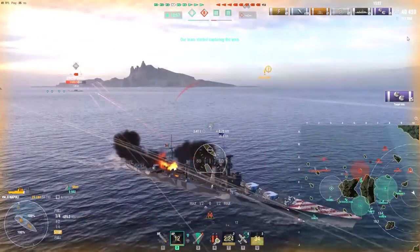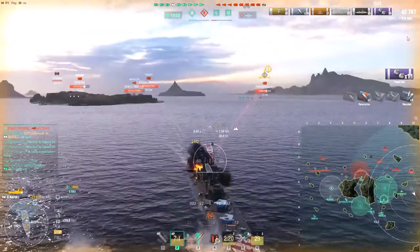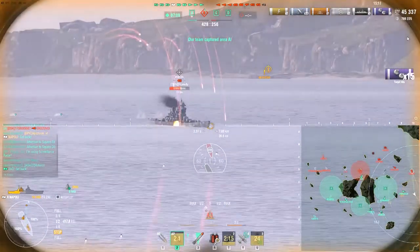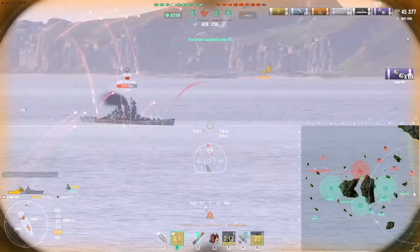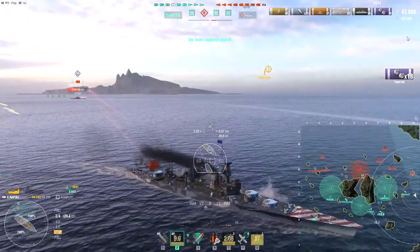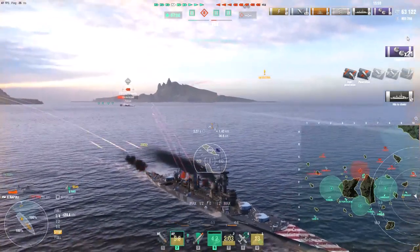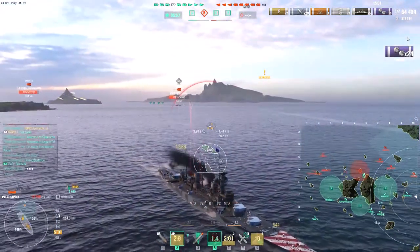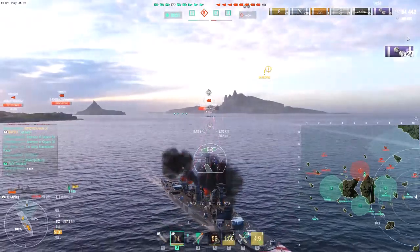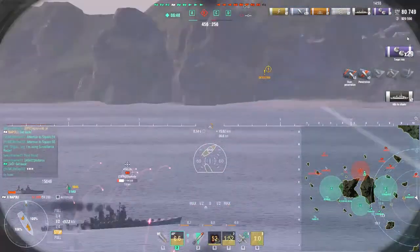I slow down right now — there's no need to maintain speed to keep him at ideal distance because my secondaries reach out to nine kilometers, which is plenty. I wait a second or two, not expecting him to give full broadside, and get a nice 15.8k salvo in. Reload mod is coming clutch because I can get my shot out before Venezia completes her turn — a few more citadels for 15.6k.